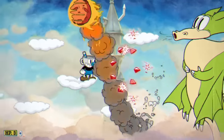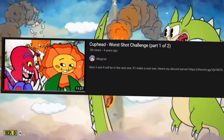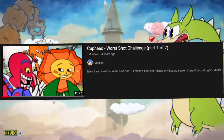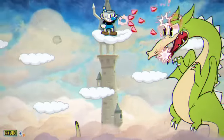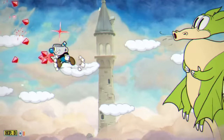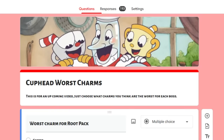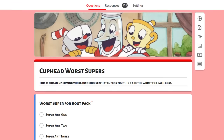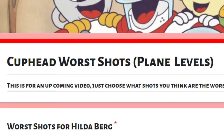One day I was coming up with challenge ideas and I thought it'd be cool to do the worst shot challenge, which is interesting on its own, but that's already been done before — shout out to Magikad. So I thought I would make it harder. I made a Google Forms for my fans to fill out, asking what the worst charm for every boss was, what the worst super art for every boss was, and what the worst weapon for every aerial boss was.